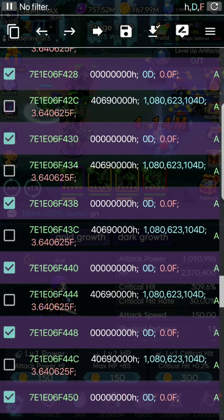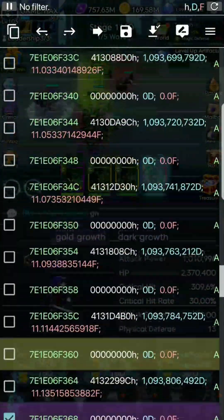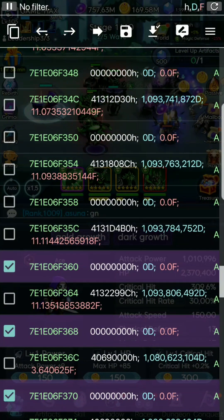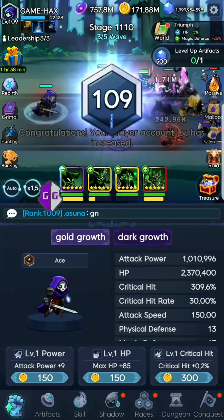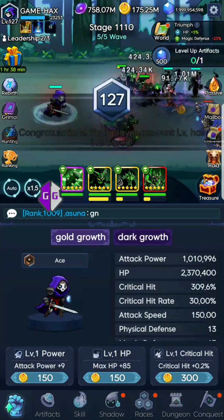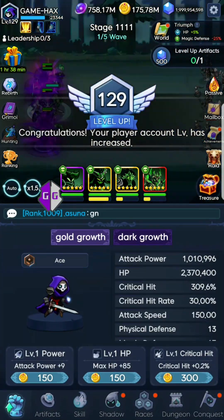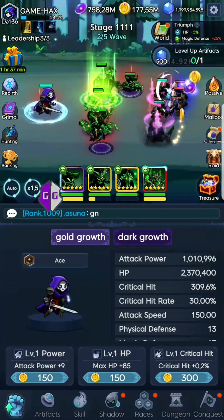Nope, didn't work. Let me go back and see what I did — I didn't do the first one. I need to do the one that's in yellow. Click that, then go one more time back to Double, set it to 200. Now you can see it made the experience needed 200 for each level, so it's automatically taking me to the next level.